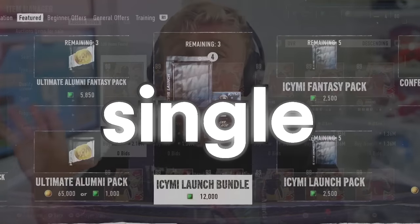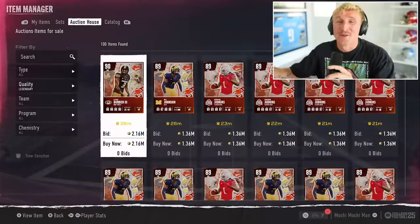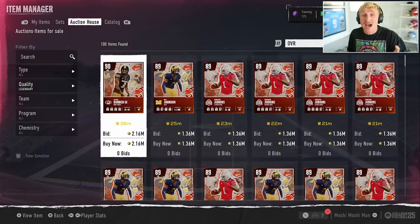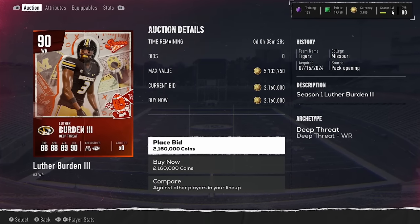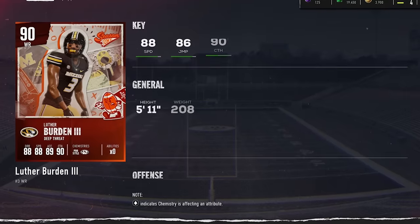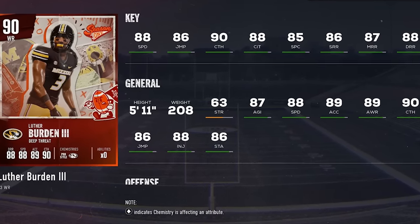I'm about to open every single pack in College Football 25 Ultimate Team. I am so excited for this video — there are so many good players in packs. I'm not used to having insane players in packs on launch day, but the golden pull would be Luther Burden, legendary wide receiver, 90 overall. He's selling for 2 million coins and he's by far the best player in the game.